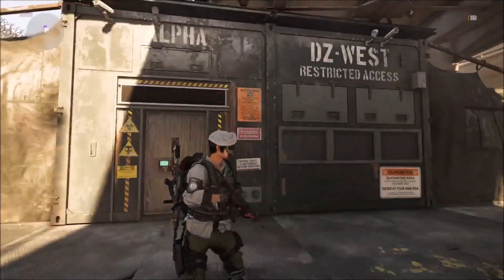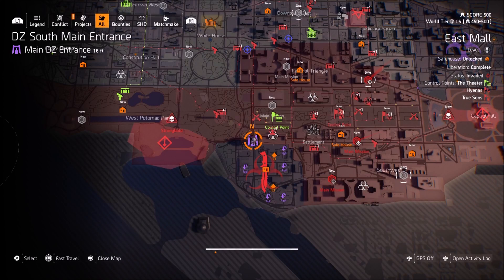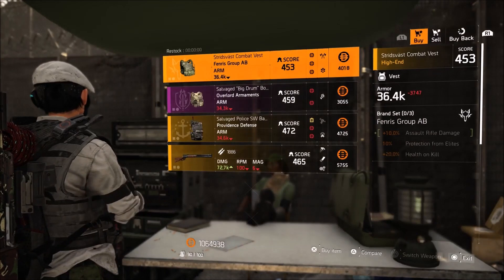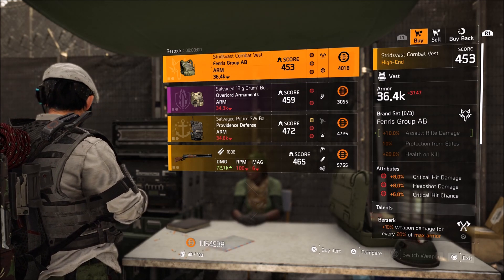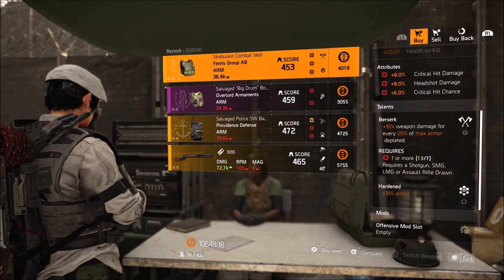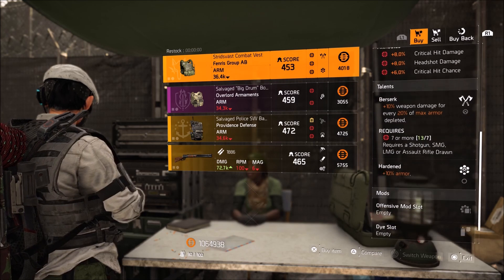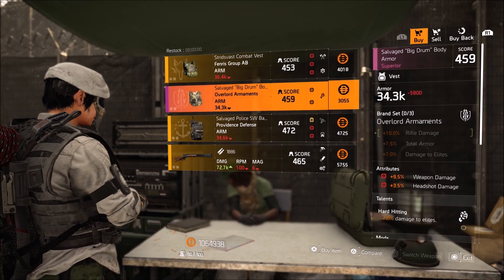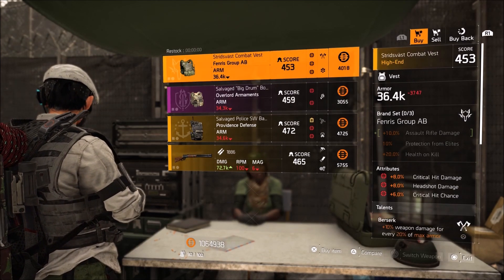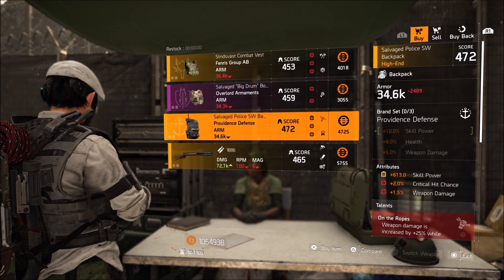Moving on down to DZ South. Down here at DZ South we have a Fenris Group AB Vest with 8% crit damage, 8% headshot damage, 6% crit chance along with Berserk and Hardened. Honestly, if this was Gear Score 500 I would buy it. And if there was an Optimization Station, I would say this is a great roll for an Assault Rifle build. But sadly, it is neither Gear Score 500 nor do we have an Optimization Station. Fingers crossed that we get one in the future.